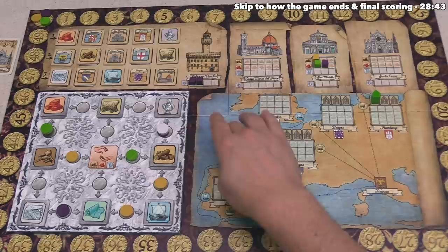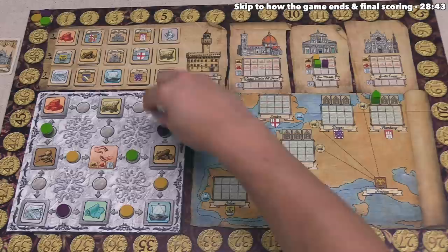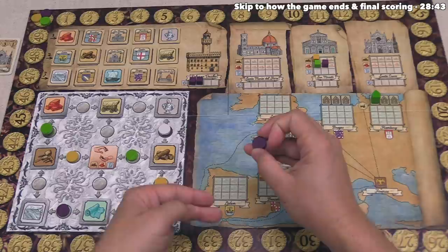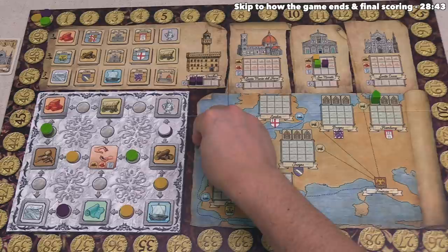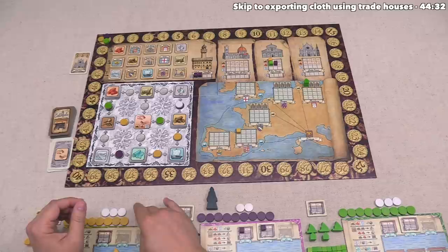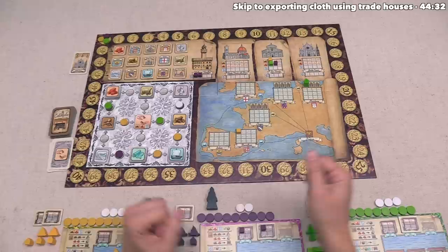Our turn is done, which means it's now time for yellow to go. But before we perform their turn, let's talk about how the game ends as well as how we get our final scores. The game is going to end from one of two different options. The first is we are going to end the game at the end of a full round once all 15 of these scoring conditions have been met. It's possible we might play a turn or two where there are no more scoring opportunities because all of them have happened.